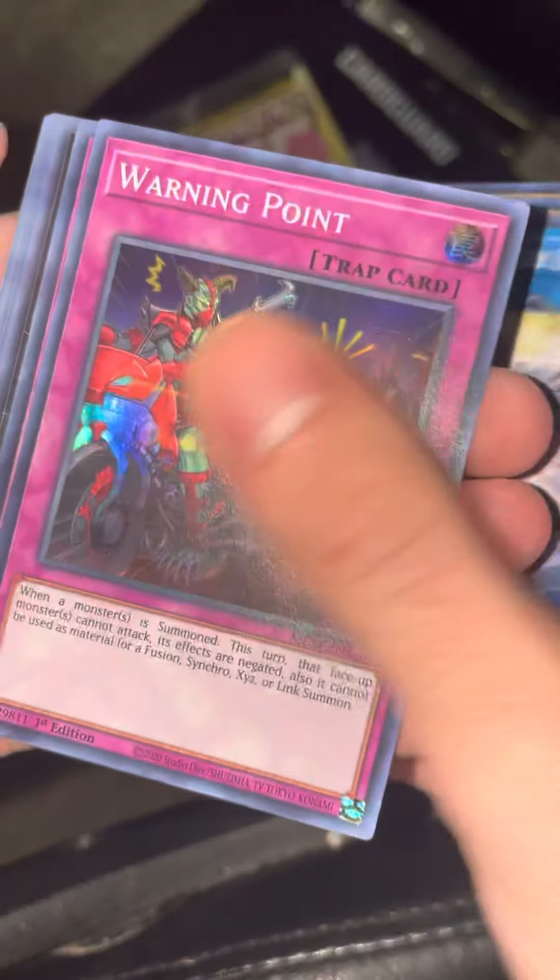This is the last pack. Armory Call, Melphia of the Forest, Dogmatica — okay. We got a Trias Hierarchia and I:P Masquerena... Emancipator Resin — okay, okay, okay.